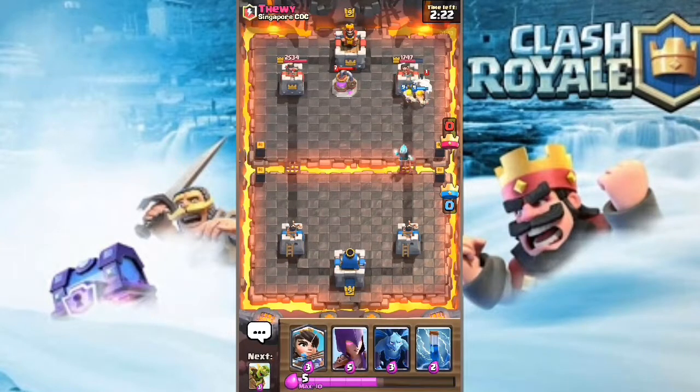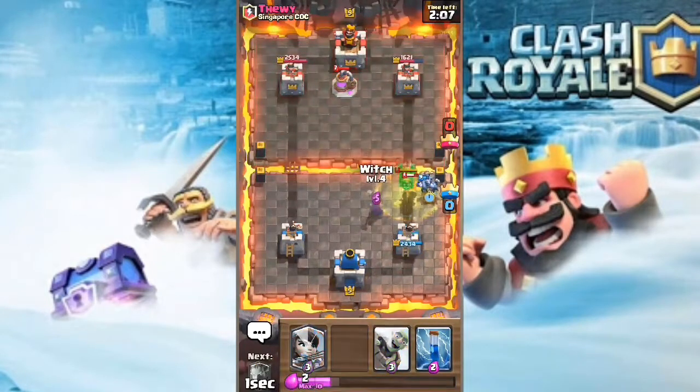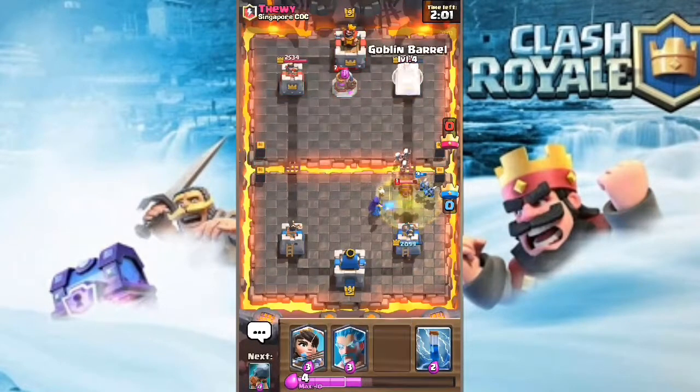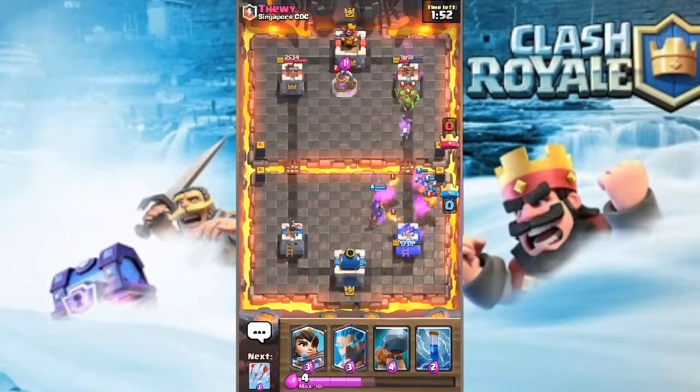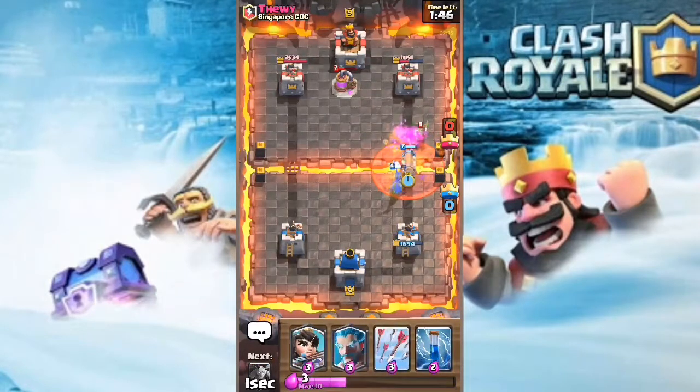The battle ram is gonna do so much damage, it's also damaging his electro wizard which is really good. His tower is all the way down to 1600 HP. He also healed his lava hound. I'm gonna drop the witch which is gonna take out the electro wizard, and then the witch is gonna target his lava hound. The lava hound did a pretty good amount of damage to my tower. Now I'm gonna drop my battle ram - it's in poison so hopefully it connects.